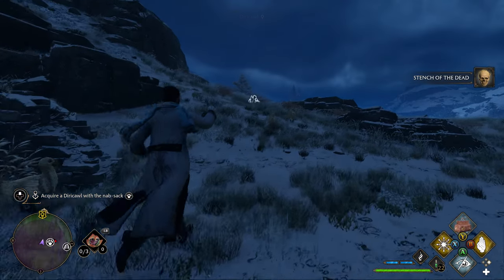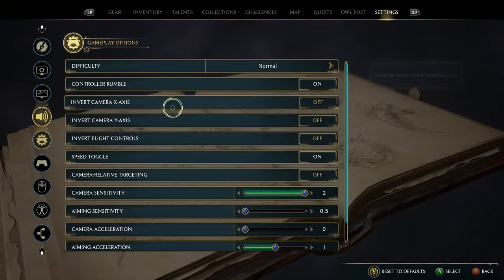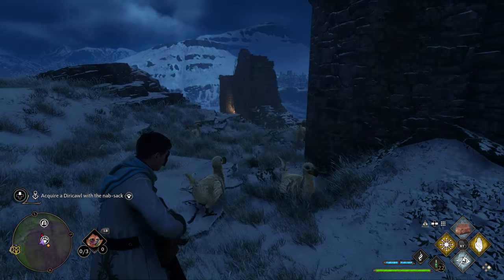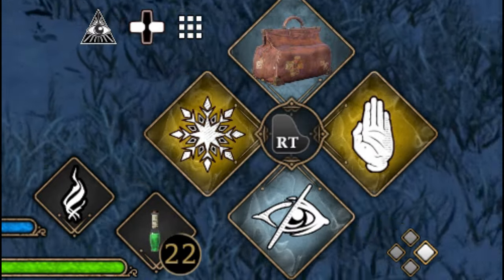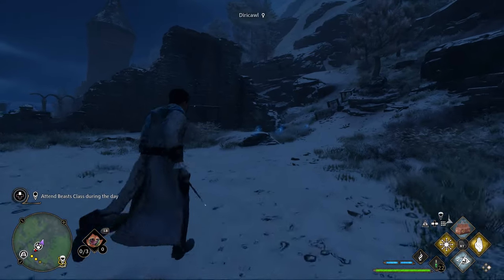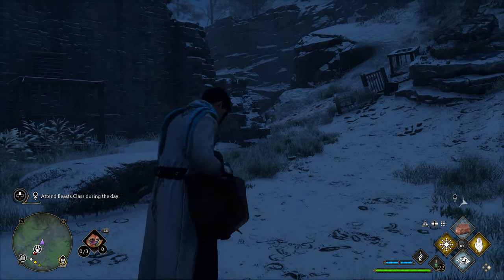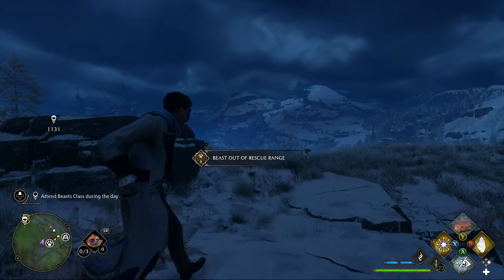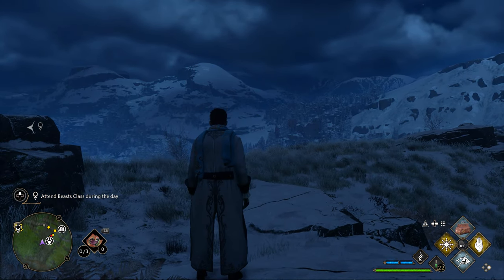Speaking of the fastest way to capture magical beasts, I highly recommend switching your difficulty to story mode. This will give you the ability to capture beasts as soon as you use your beast bag and you won't have to spam casts multiple times to capture them. The spell set I recommend is Disillusionment, Glacius, and Levioso. Disillusionment gives you the ability to sneak up to camps to see if there are any rare or shiny beasts, and more importantly gives you the jump to capture beasts before they fly away. Glacius and Levioso help you capture beasts before they can fly or run by freezing or slowing them.